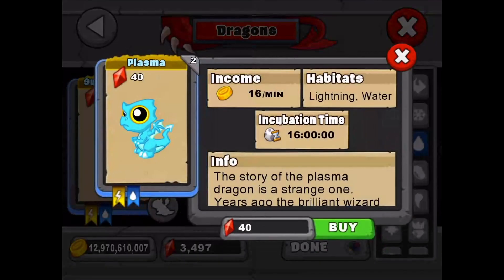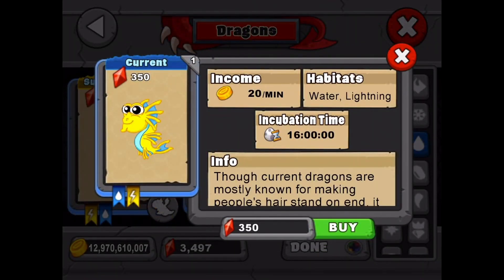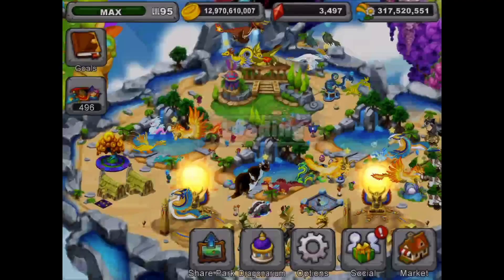One thing to keep in mind: tap on the dragon and check out the incubation time, because the plasma has the exact same incubation time and breed time, and so does the current. So when you breed for this dragon using a plasma and a current, or a lightning and a water, don't get too excited if you get the breed time right off the bat — it could be a plasma or a current instead of the surge dragon.